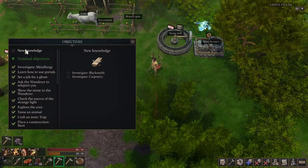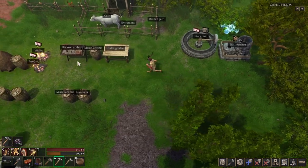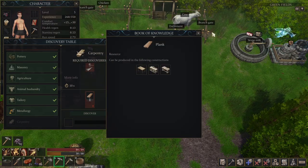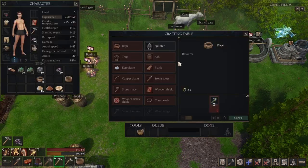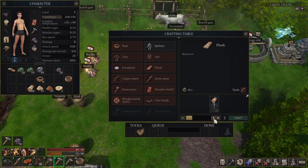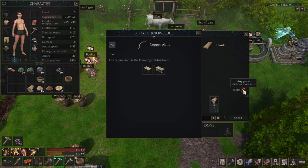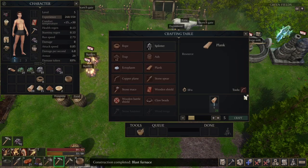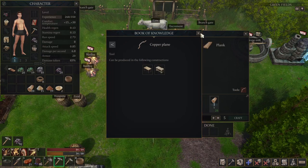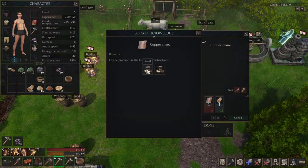Let's take a look at our objectives — we have new knowledge. We need to investigate the gate, blacksmith, and carpentry. We'll go with blacksmith first. Carpentry requires planks, and planks need a crafting table. Actually, we should be able to make planks since it's under construction — it requires just logs and I should have some. But planks also require a copper plane tool, which means we need copper.